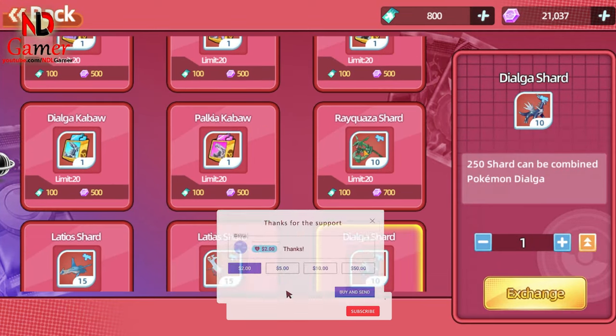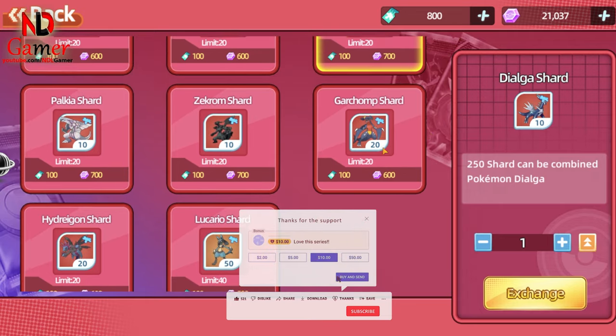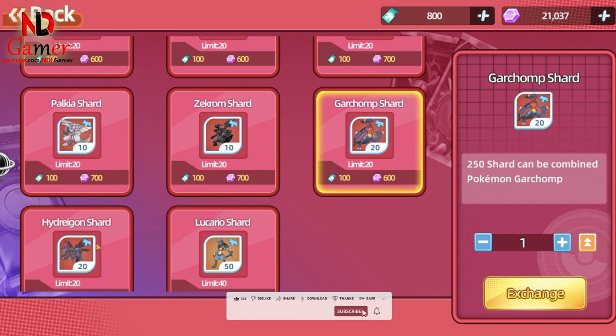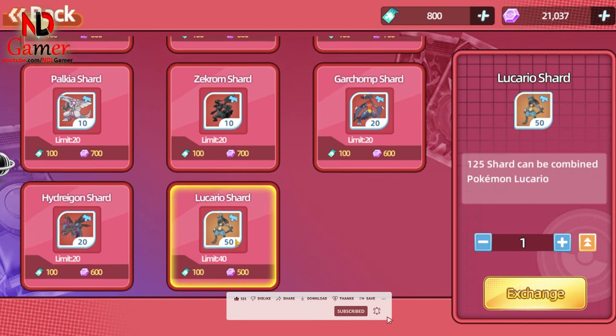You can use the tokens to exchange for the shards of your favorite Pokémon. This option is great for those who don't like to take risks. If you're going to buy Pokémon shards, choose either SSR or UR Demigod, as they are easier to level up in terms of stars.